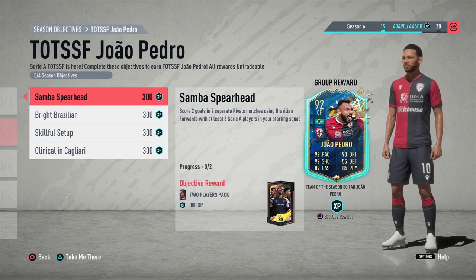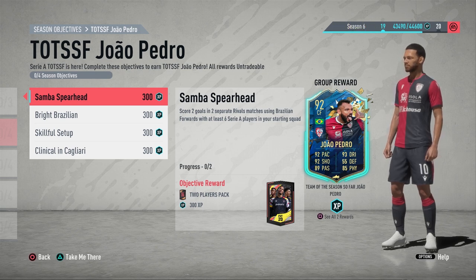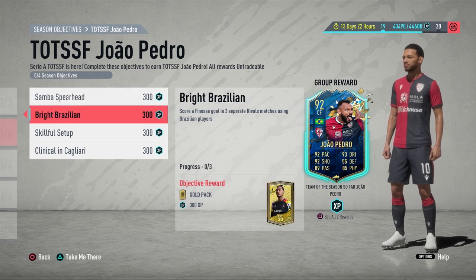The first objective is 'Samba Spearhead' — score two goals in two separate rival matches using Brazilian forwards with at least six Serie A players in your starting squad. This is going to be very easy — just have a full Serie A squad. You need to score two goals using a Brazilian forward, so you can use Santos, or if you convert Douglas Costa to a left wing with consumables it should count as a forward.